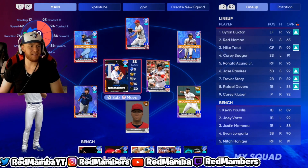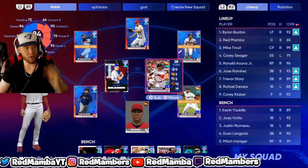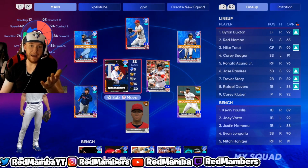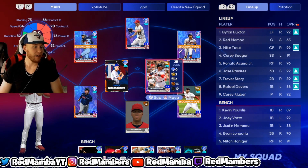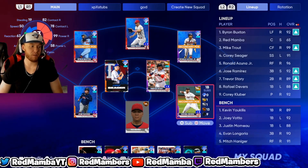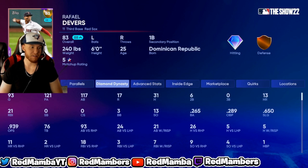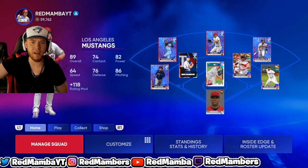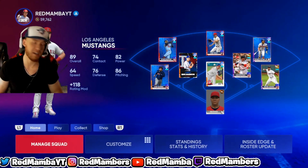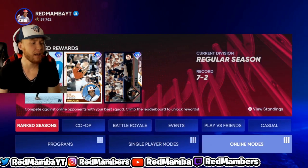Let me know what I should do with my team. I know we need to upgrade second base and first base — I'm saving stubs and not sure where to go yet. Let me know in the comments. I'm thinking I'll get a second baseman first, because Rafael Devers actually crushes the ball — about one home run per nine at-bats. He doesn't hit for crazy average but he's hitting home runs, so I'll keep him for now.